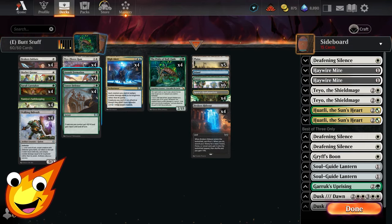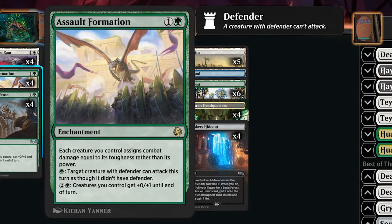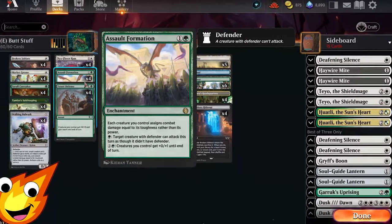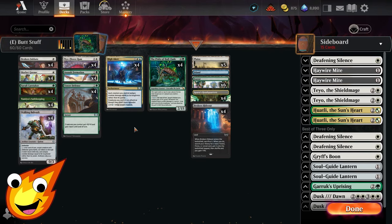We also have Assault Formation — a two-mana enchantment that reads: each creature assigns combat damage equal to its toughness. For one green, target creature with defender can attack as though it didn't have defender. And for three mana, creatures get +0/+1 until end of turn. It's a super awesome card that allows our high toughness creatures to swing above their limits.